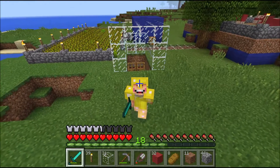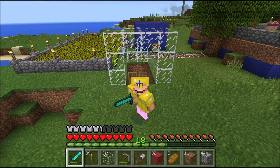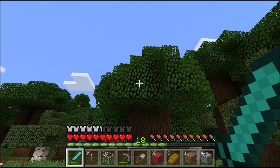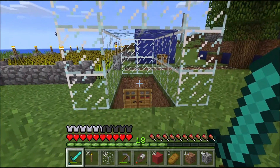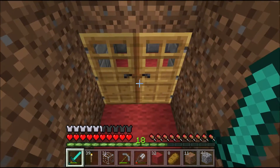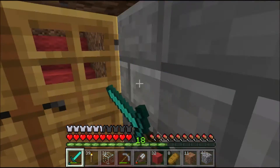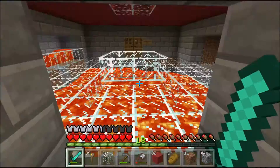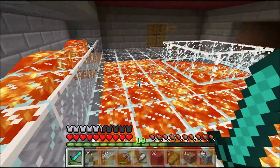Let's go look inside and we'll see what happens. So this is my little entrance — I've got red carpet on the floor. And when we go inside, we walk straight to the incinerator. This is my lava room, or incinerator.